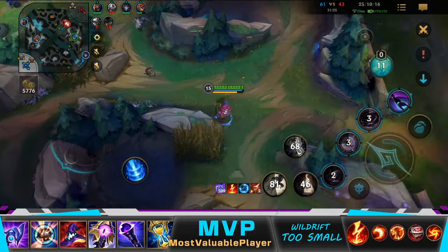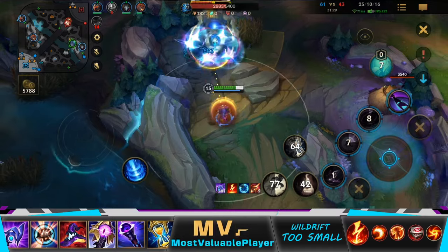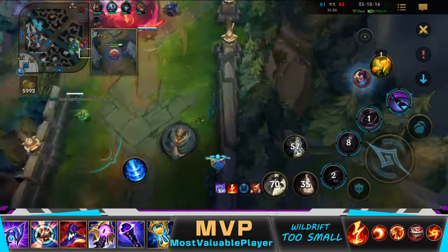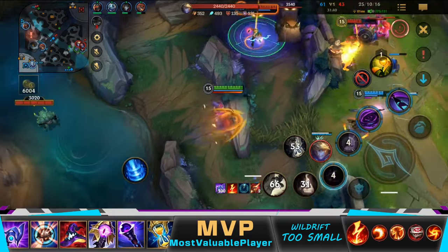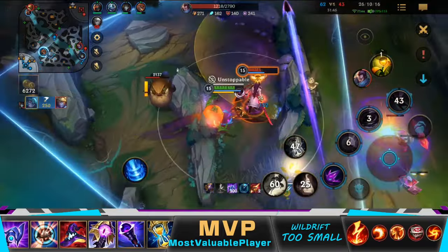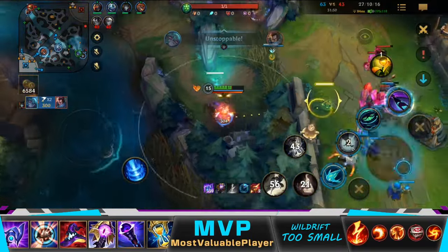Now I'm confident Jhin and I can end this, so I stayed close to him, kind of using him as bait. Yasuo engages on Jhin, but Jhin avoids him. I fear Ezreal and one-shot him. Now Yasuo is an easy kill without his Wind Wall. I hit the vision plant to see if anyone else was coming, and there it was — Nidalee — so I sniped and one-shotted her. Finally, we did it. Now we can push and end this game.